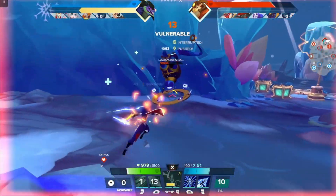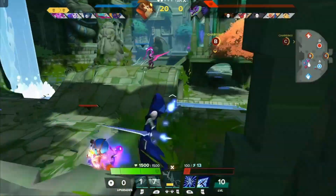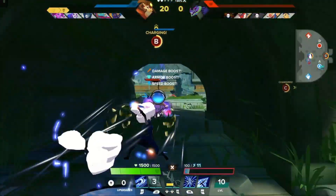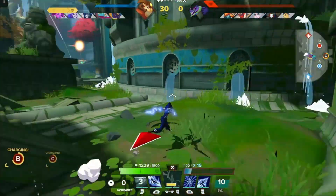Melee heroes have a unique dodge and jump attack. Both cost more stamina, but provide a benefit. Dodge attacks charge you slightly forward after your iframes. Jump attacks, if landed on an enemy's back, will cripple them, slowing and reducing their jump height.